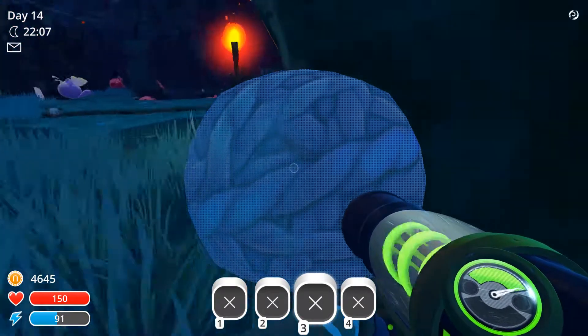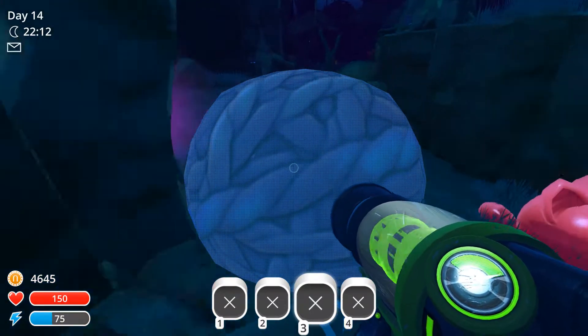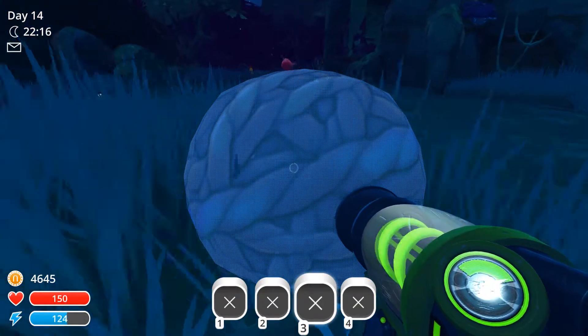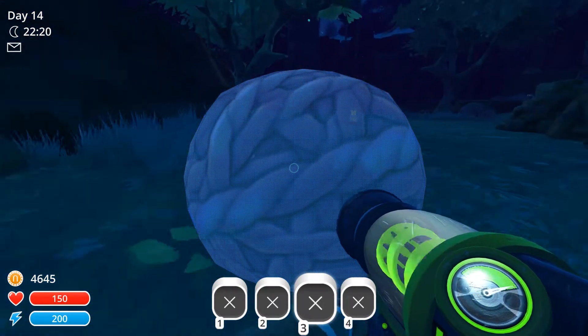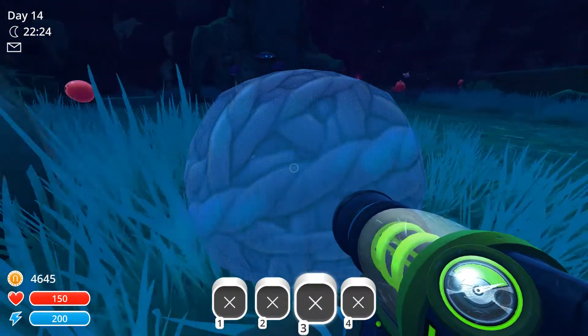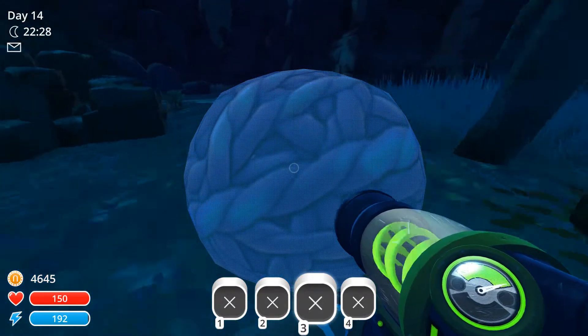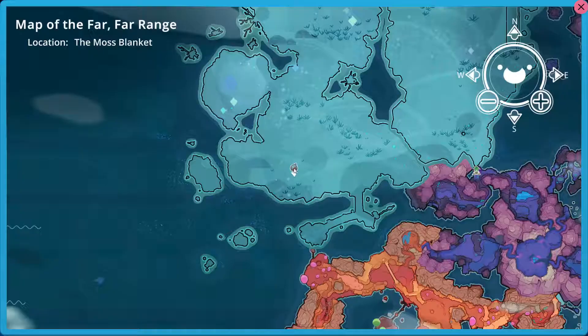I've got to find another way out. Let's go up here — it probably leads to the way. Basically what we've got to do is collect Honey Slime, Phosphor Slime, Rock Slime, and... I can't remember the last one. I think we already got Tabby Slime. Yeah, we're missing four different slimes, but I'm trying to find a way out of here.